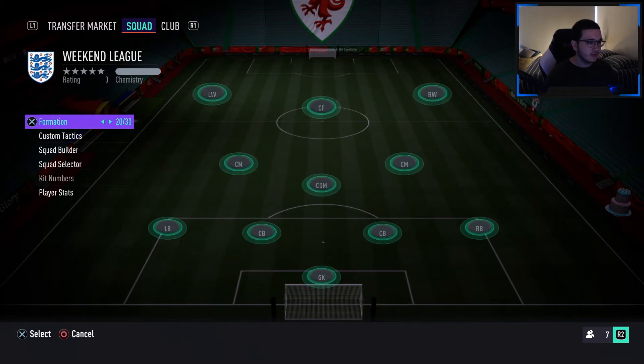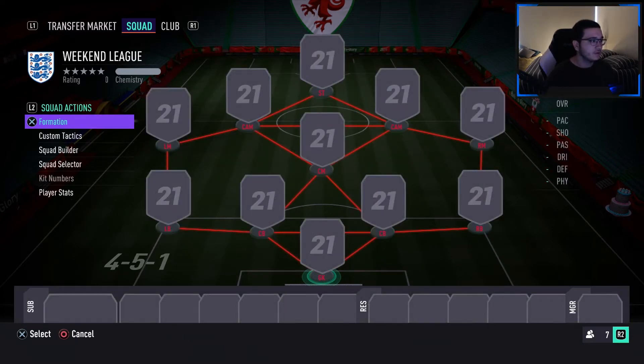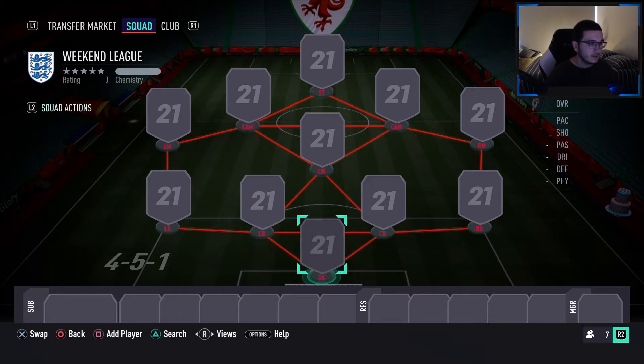For this formation to work, for this squad to work for chemistry, we need to go to the 4-5-1. This formation is really good for hybrids because the left mid is right next to the left back, so if you get a perfect link or strong link there, they're both on 10 chem with the right mid and right back.